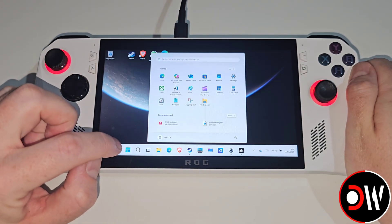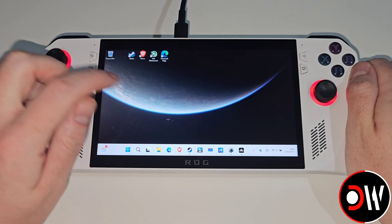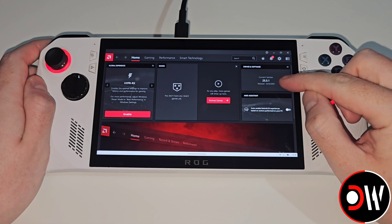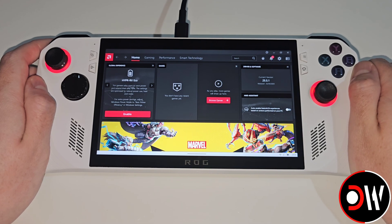Now if we go to our Start menu again, we should see AMD Software recently added. Once AMD Adrenaline loads, just choose Skip, and we should see current version 25.5.1 bringing support for Doom: The Dark Ages and The Last of Us Part 2 Remastered.